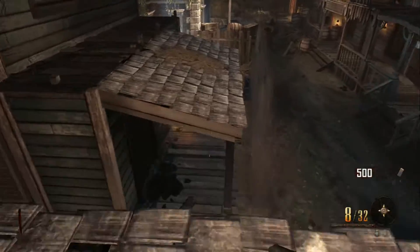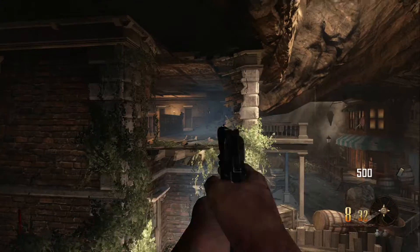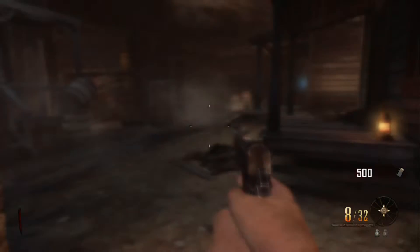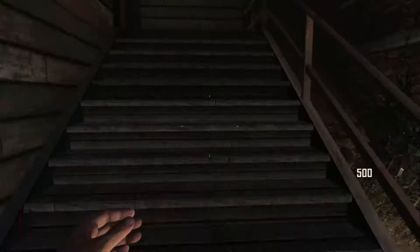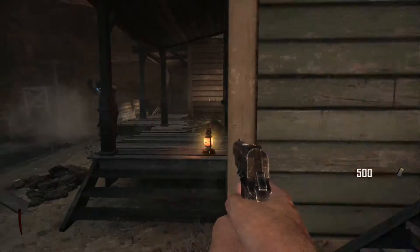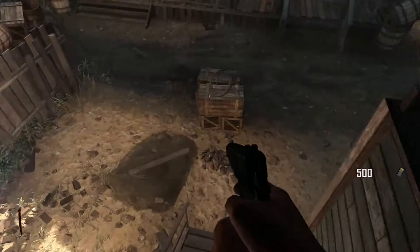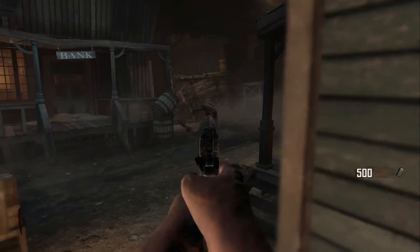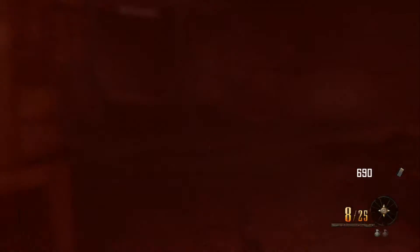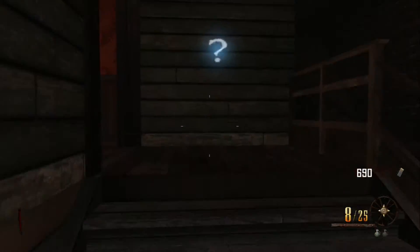You can do this from anywhere but I think this is the best place. I did it from here the first time — I jumped down onto here and got the perma perk. Just run and jump a couple of times off here so you injure yourself about five to ten times. Keep doing it and the green mist will appear — that famous green mist — and you'll unlock your perma perk.